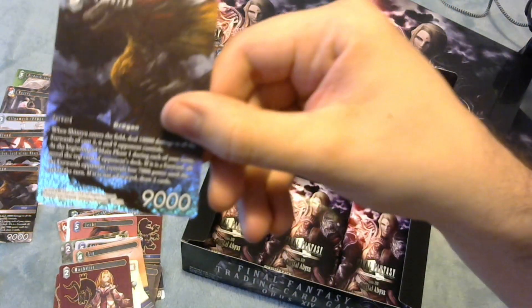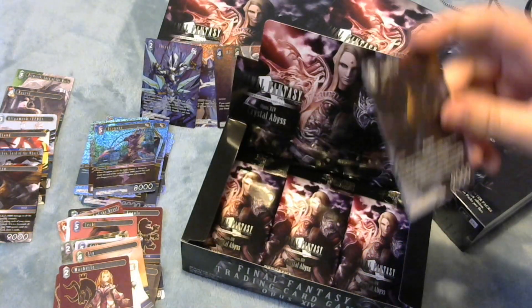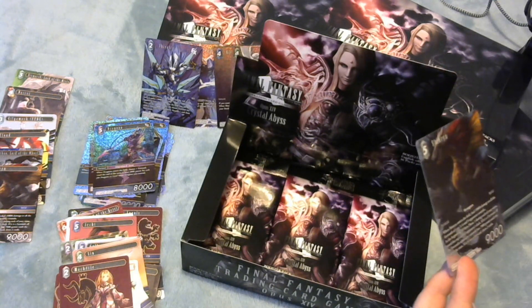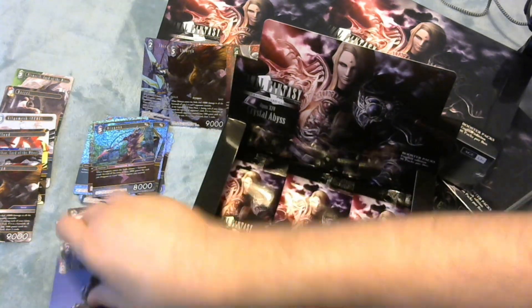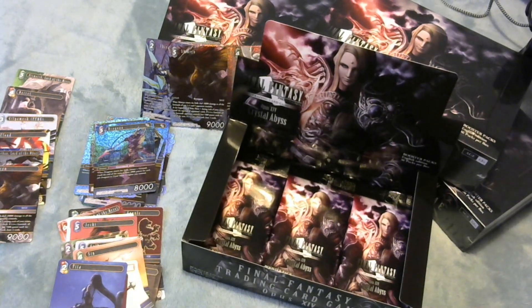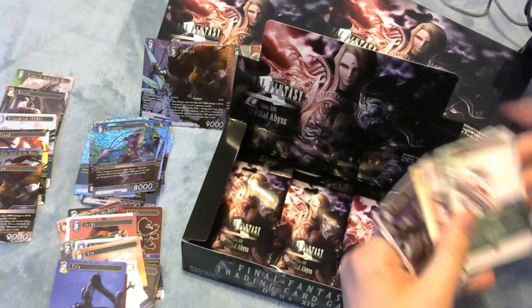Full Art Shenryu - there we go. On entry you do 10,000 damage to all opponents' forwards of cost 3, 6, and 9. Does a real number on traditional Samurai decks - you kill the Tenzin, you kill the Cyan, you kill all the Megissa targets in the deck.